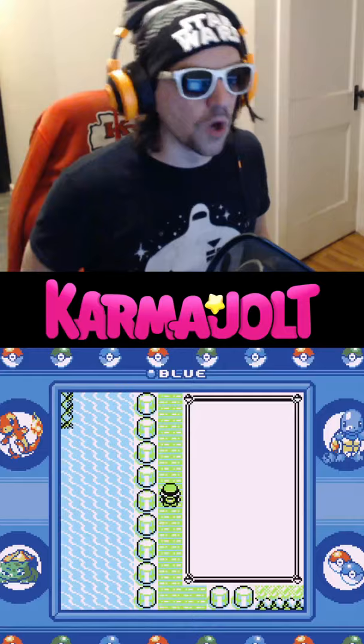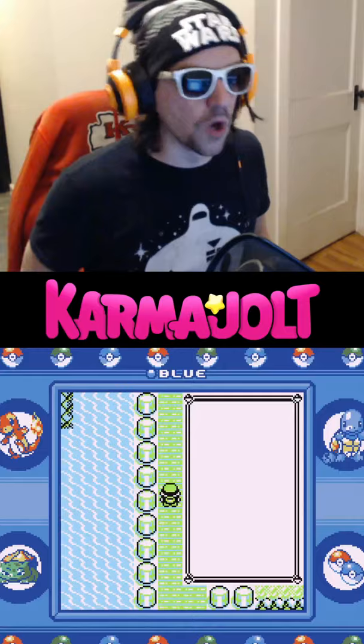After teleporting, walk back up the Nugget Bridge. Your menu will open on its own, but when you cancel, you'll see an encounter with a wild Mew.